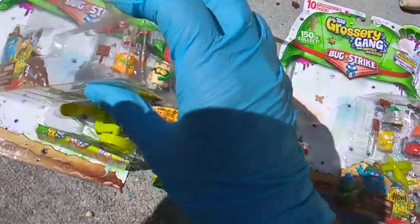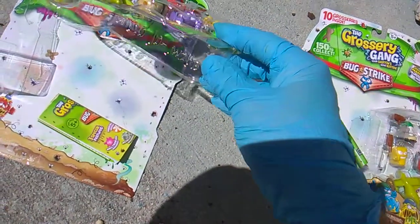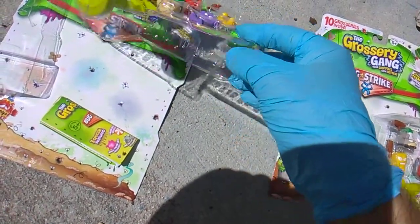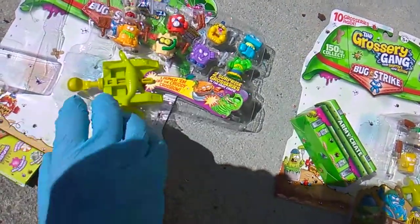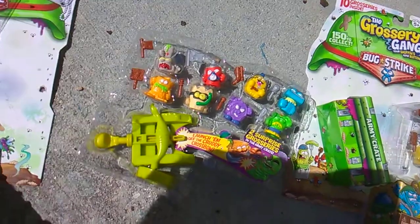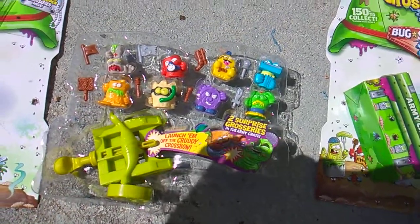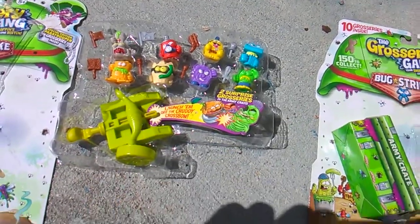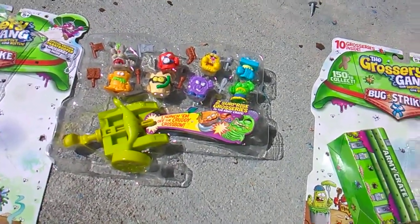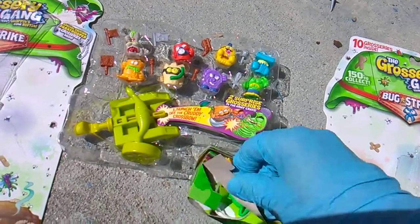First pack up is coded Wave 2 Pack 13. You know you got Wave 2 Pack 13 when you see this arrangement — these eight figures in this order. This arrangement will always indicate from the outside of the pack Wave 2 Pack 13. The two rare figures you're gonna get are Wave 2 Pack 13.